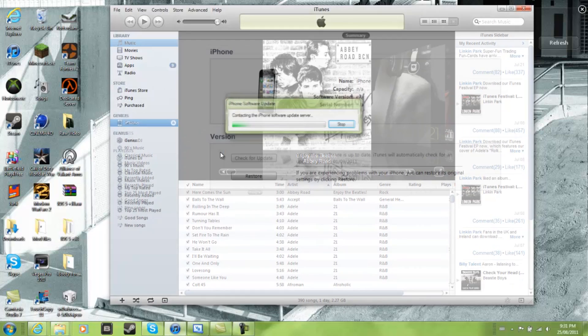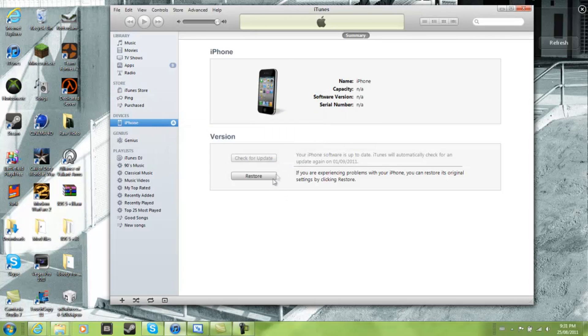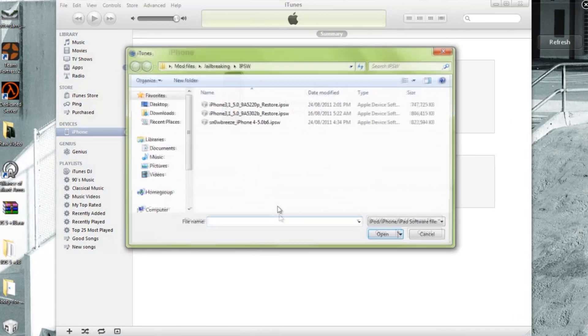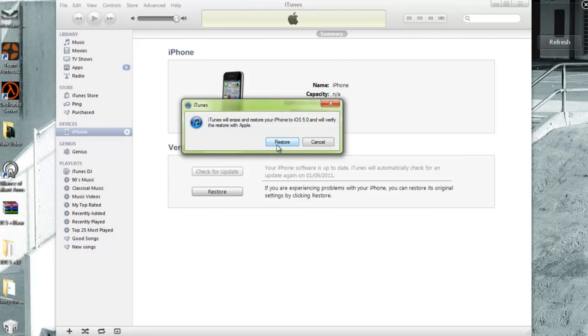Now that your iDevice has been detected in recovery mode, you're just going to go Shift + Restore, and you're going to want to find your IPSW. There it is - just click Open, then Restore.